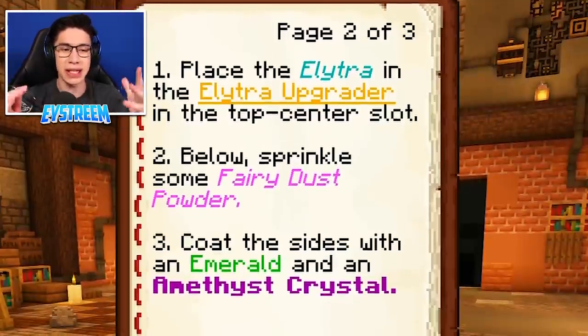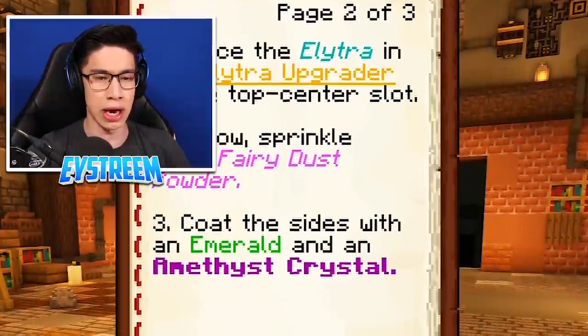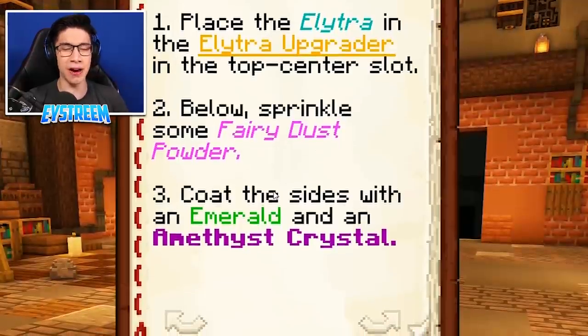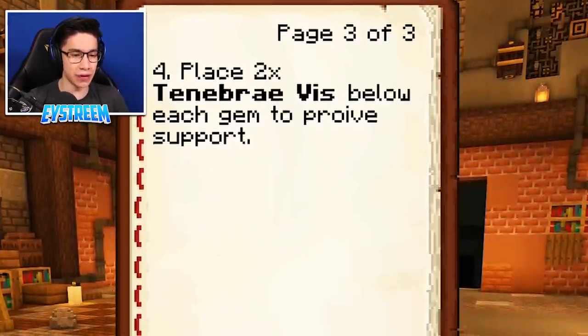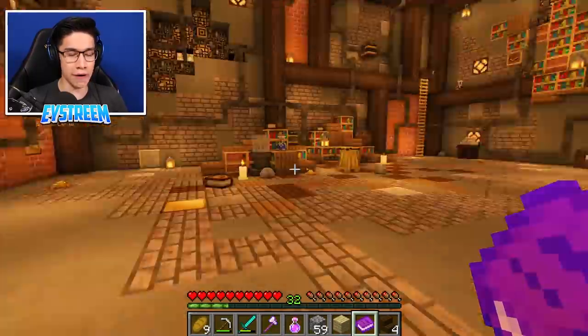So the first thing here is to place the Elytra in the Elytra Upgrader in the top center slot. We have hit our first problem, guys. We don't have an Elytra. And what are the rest of these steps? Below, sprinkle some Fairy Dust Powder. I don't have Fairy Dust Powder. Or an Emerald. Or an Amethyst Crystal. And place two Tenebrae Vids. I don't have any of these things. That's a problem. Where am I going to find these things?